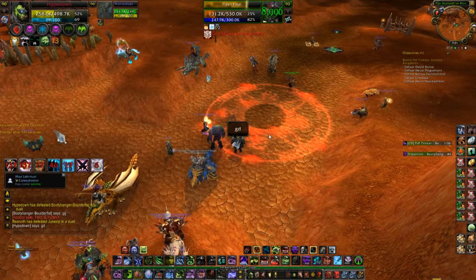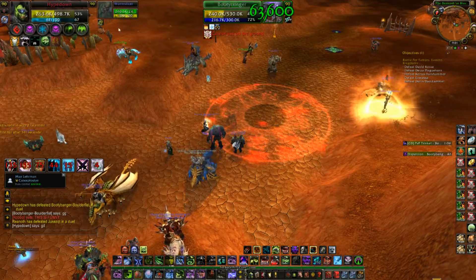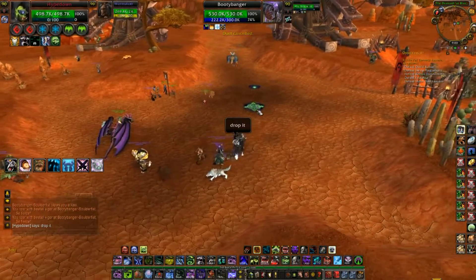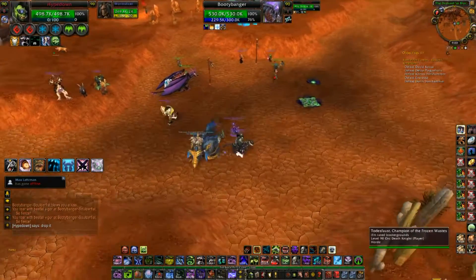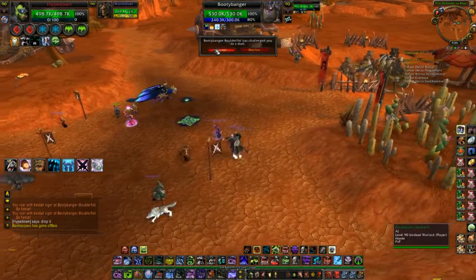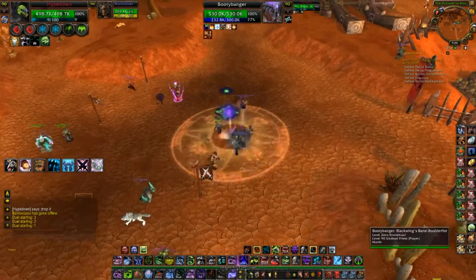The reason you're seeing me getting chunked like this is because yes, I am in unholy presence again — I'm doing it just to sharpen myself up. Will I lose because of that? Absolutely. In unholy presence we have 30,000 less armor — I think we go from like 56% reduced damage to like 46% — so that's huge. And we have like 100k less health. So if you want to increase your odds of winning, go to blood presence.